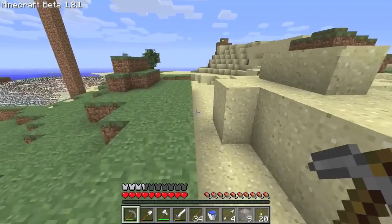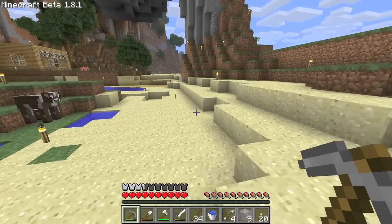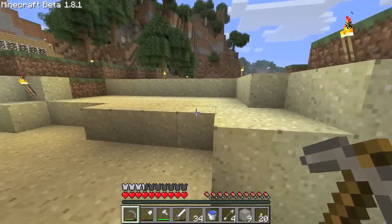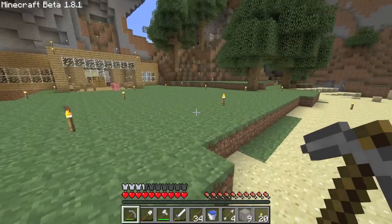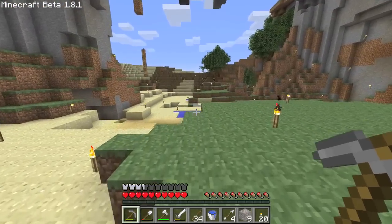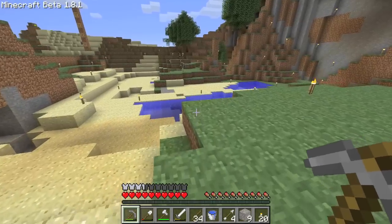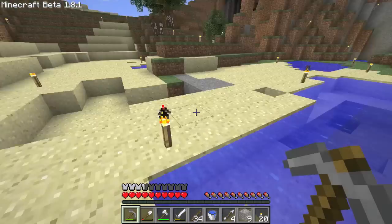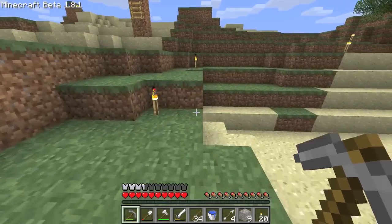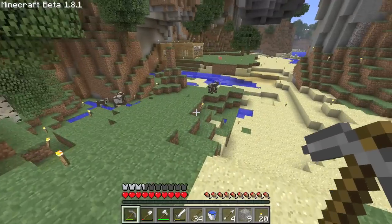As you guys know, you pretty much know everything about the update from watching all the pre-release videos. But the bar on the bottom right with all the pieces of meat — that's my hunger bar. As long as that's full, or missing at least one or more, my health will regenerate on its own, like peaceful mode. You can no longer heal yourself by eating meat directly. It makes you play a little more defensively, so you can't just go into a cave with a stack of 64 meat and automatically heal every time you get hit. Meat stacks now, by the way.